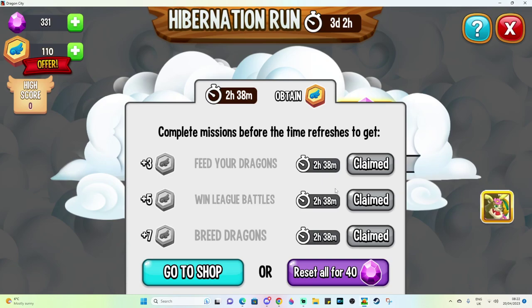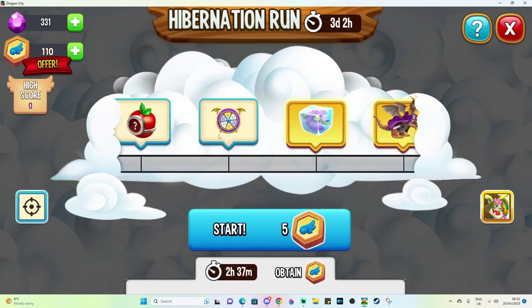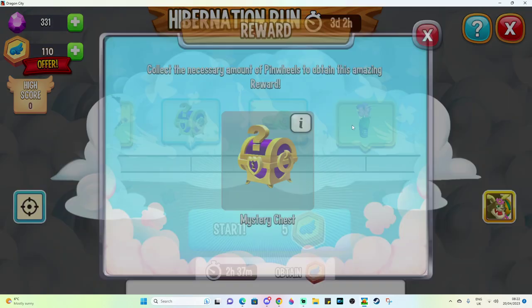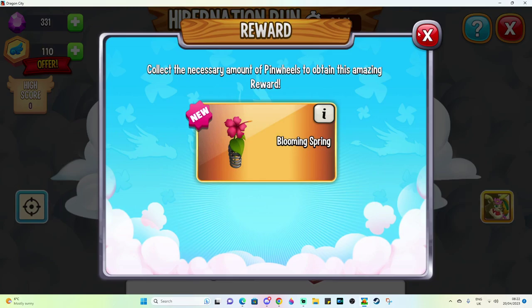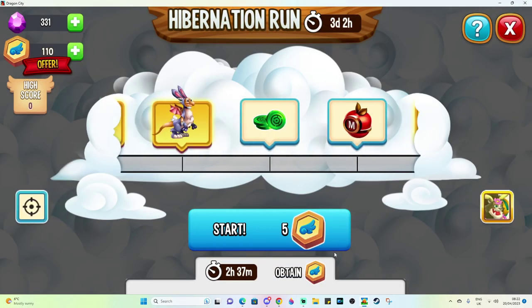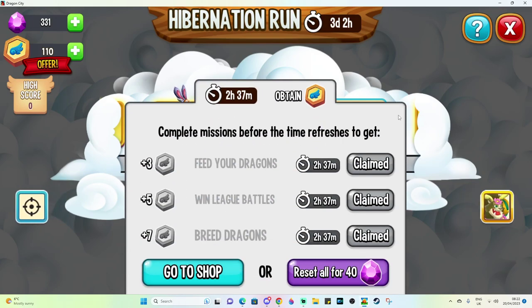The amount of stamps that you get for each quest is always going to be the same: seven, five, and three — so that's fifteen per reset. Fifteen times three resets, times another three days, that's how many more stamps we can get from this event normally. So we're going to need to keep collecting those and making our way through here. Of course we've also got the Blooming Spring Reward, which is going to be free Joker Orbs as well, which is really good.